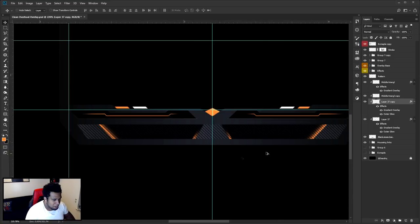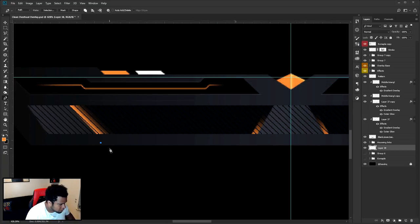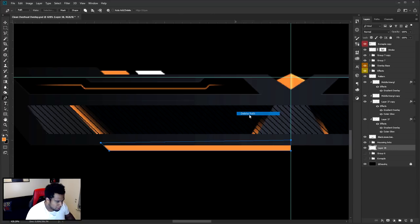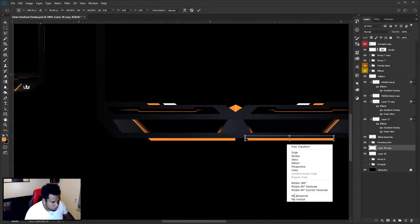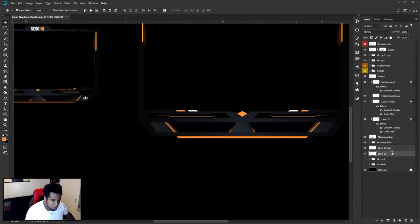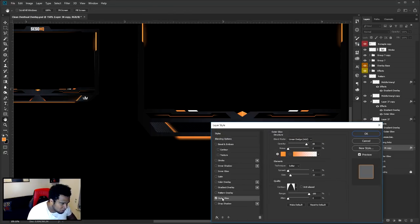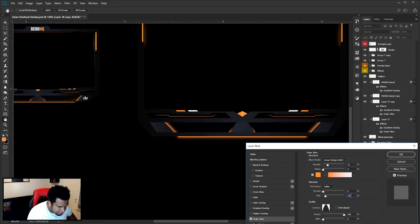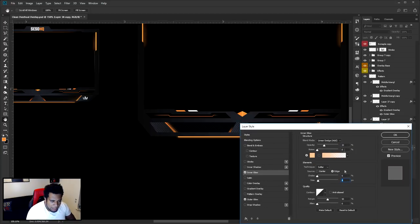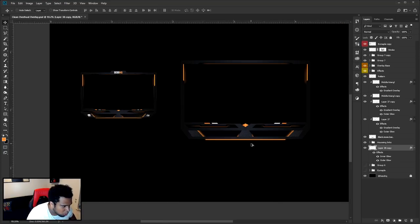Last but not least, the little middle glowing bar on the bottom. Click, hold Shift for that angle, go to the middle, fill in with orange, delete the path. Alt+Shift drag it over, Ctrl+T flip horizontal — make sure these are connected. Ctrl+click on both to select, Ctrl+E to merge. Move it up a little bit with arrow keys. Double-click — go to Outer Glow, lower the opacity and size. Add Inner Glow as well: Linear Dodge Add, 35 opacity, click top-left for a lighter orange, choke zero, size at 4. Press OK and you have a nice simple orange glow on the bottom.